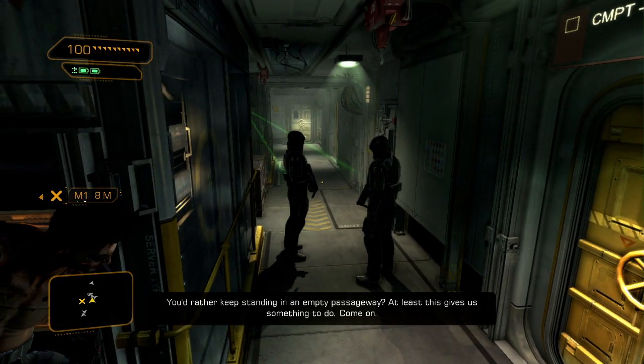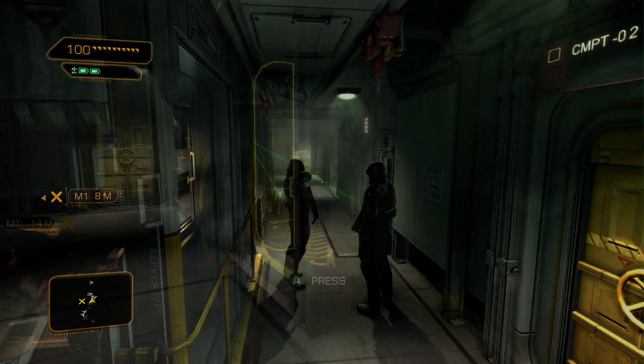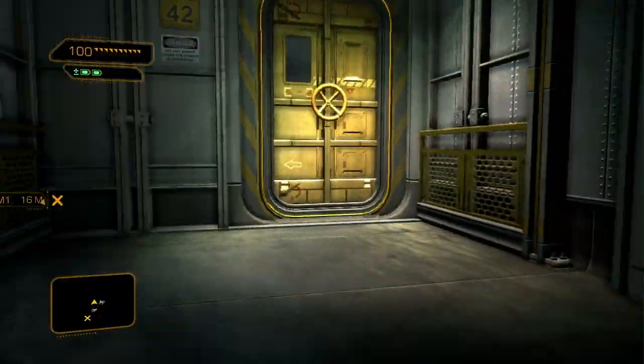Keep in mind you don't have any weapons, and you can only do a couple of takedowns at this point. Anything more than a single enemy is going to be a challenge, as Adam is much more vulnerable without his combat gear.